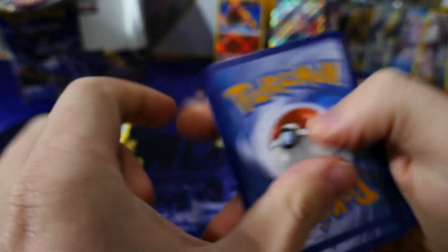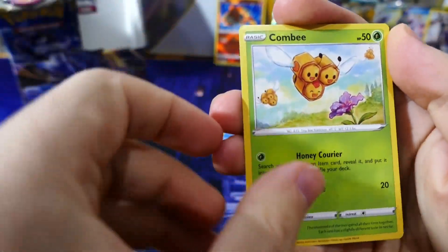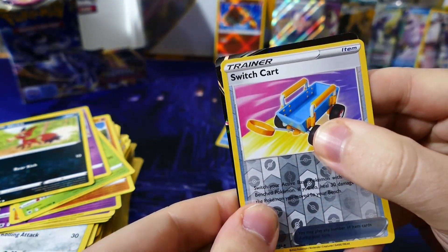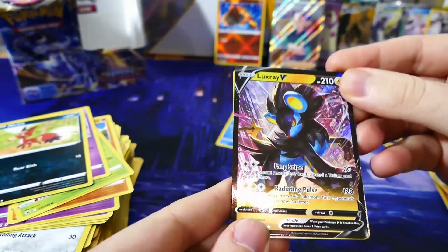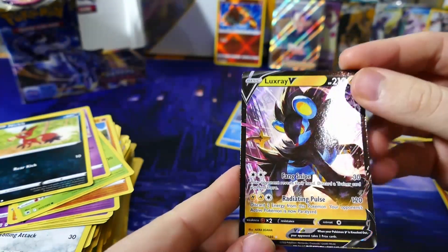Man, this box has been incredible. All we've got to see now is the alt art Palkia and it'll be a perfect box in my opinion. Code, one two three. Reverse holo Switch Cart. Oh — Luxray V full art! Wow, that looks so cool. The city in the background just looks really cool as well. And I'm running out of spaces to put these cards — we're pulling too many.